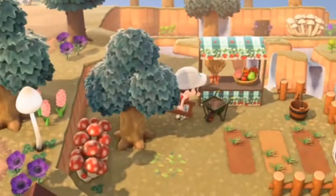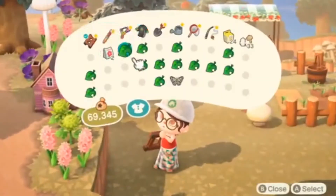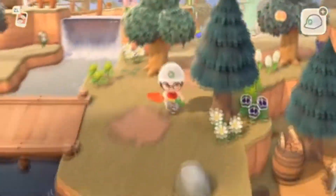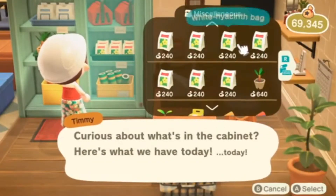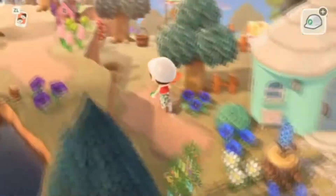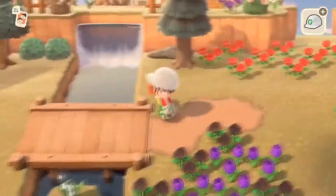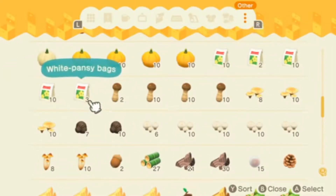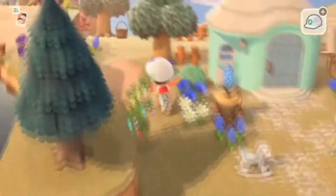I will try to include the codes for the custom designs I used. I don't know if I'll be able to find the one for the strawberry stall — if I do I will include it in the description, but I'm not 100% sure where I found it. Also, if you ever have ideas for things you want me to build on my island, or other video game suggestions, keep in mind I can only capture Switch games. I do have Fire Emblem: Three Houses that I haven't started yet, but I could definitely record that.